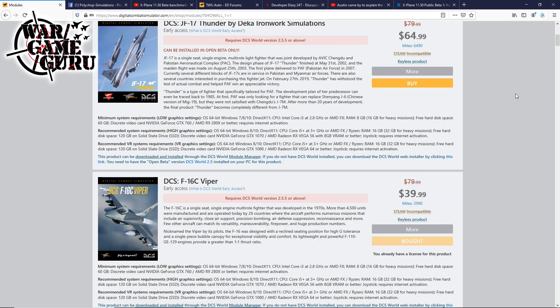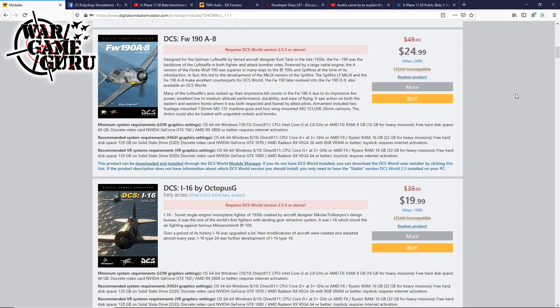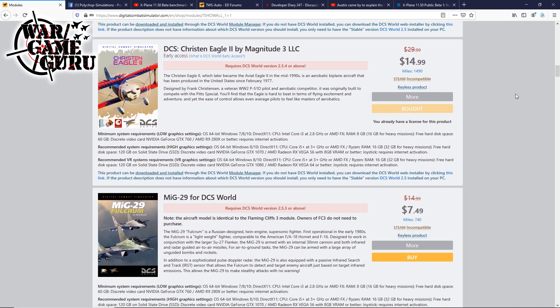The DCS stay-at-home sale was supposed to end on Friday, but I logged in today — Saturday April 4th — and it looks like all the modules are still on sale. Interesting — I thought for sure this stuff wasn't on sale anymore.